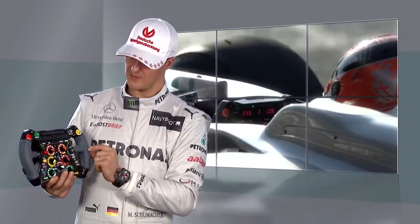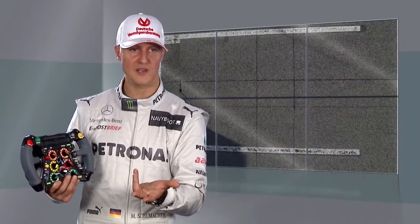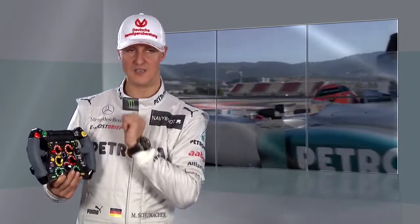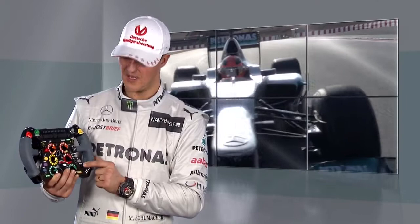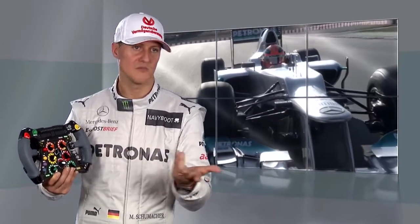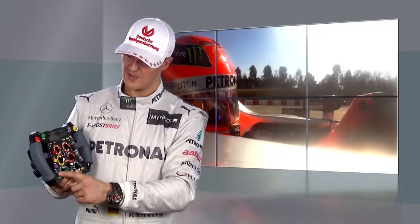You have a start button, and a pit confirm button — in case you want to come into the pit lane unexpectedly, you press that and the guys know immediately. Something is wrong. Then there's a safety car button and a reset button so that if some function malfunctions you can reset the steering wheel.